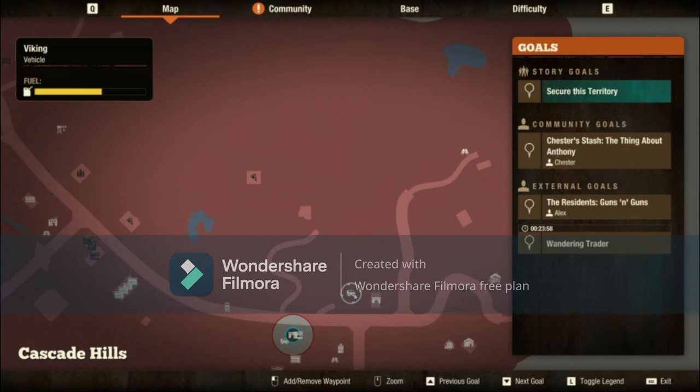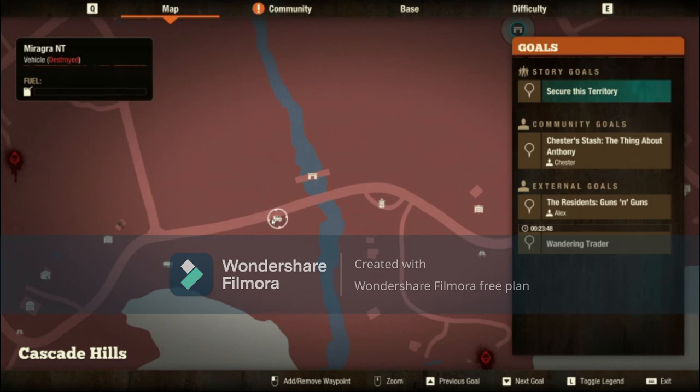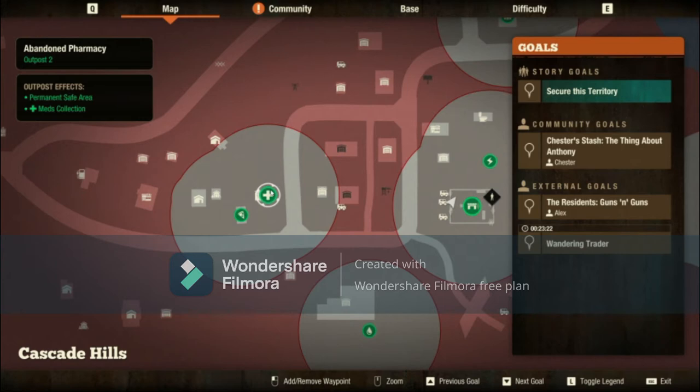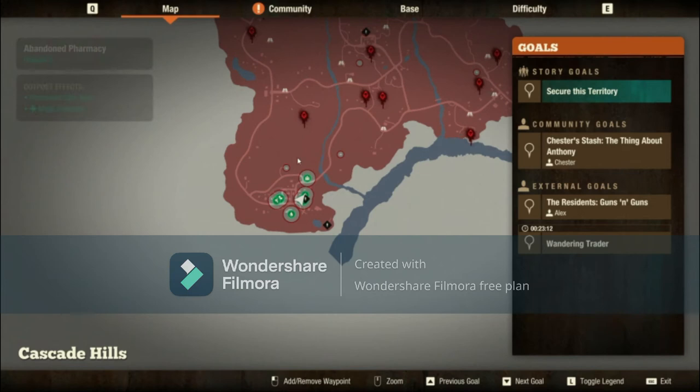Vehicles are scattered all around the map. You can spot them from survey towers — there's one there, one here, a couple here, even a race car somewhere. Right now I have three vehicles: the NT car, the military truck, and the Zed Buster. There's also a survey car — I think it's a van — and a truck. My outposts give me resources every day: one gives food, the medical one gives medical supplies, the ammo outpost gives ammo, and the power and water outpost keeps those utilities running.